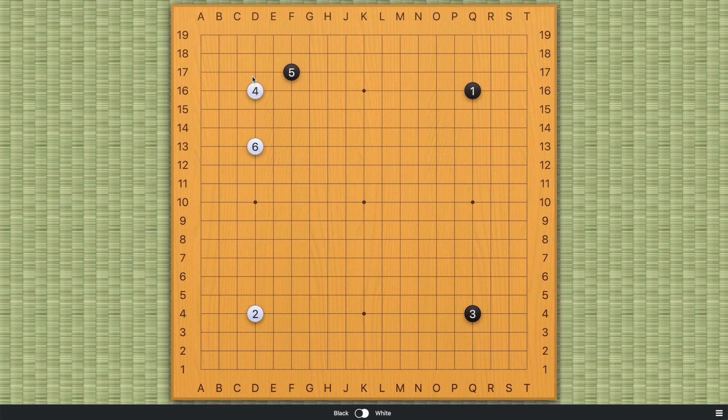If black chooses some of these basic josekis, then white will have an advantage, because number six simply moves faster without sacrificing the safety of this shape. Similarly, if black plays something like this, number six is at a better position than c14 or d14. It simply moves faster, so white will gain by playing here.